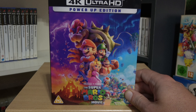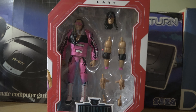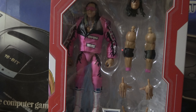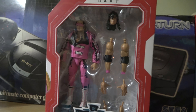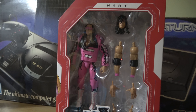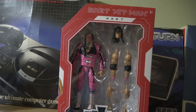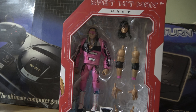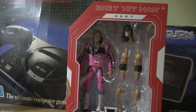My latest addition to my Bret the Hitman Hart figures — this came out recently and is a re-release of a costume I think he wore at WrestleMania 9 and onwards: his all-pink attire. It's from Amazon UK and is on sale now for around £28. Now is probably the best time to get it, because these go out of stock and then people sell them on eBay for double the price after a few months.